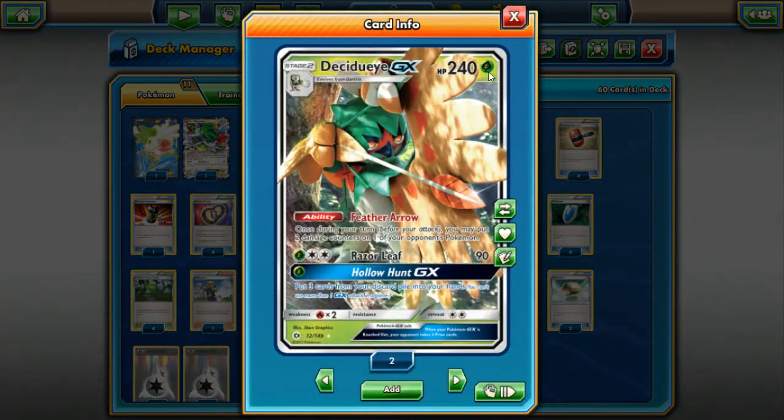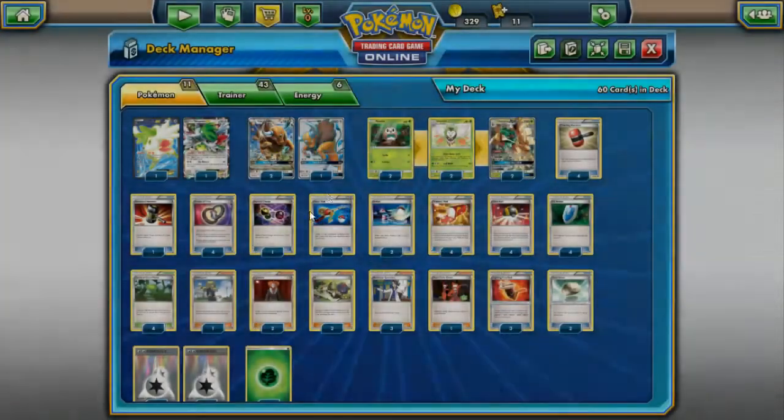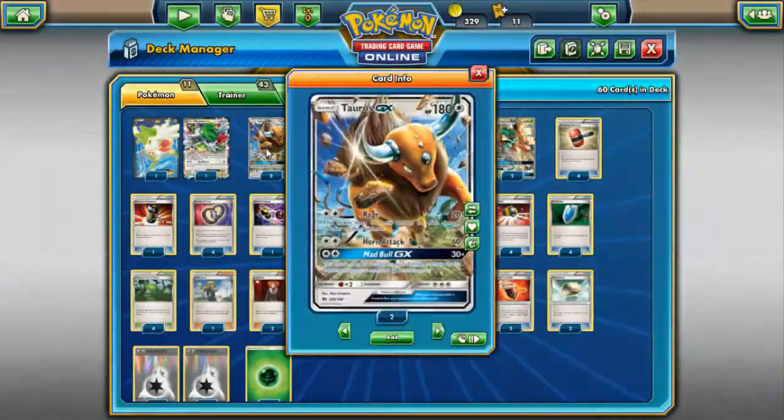We're pairing Tauros with Decidueye GX — 240 hit point Stage 2 Pokemon. The attack Razor Leaf for 90 is not what we're focused on. His GX attack, Hollow Hunt GX, puts three cards from your discard back into your hand — super powerful mid and late game. His ability, Feather Arrow, lets us once per turn put two damage counters on any one of our opponent's Pokemon. Super strong, especially adding up with the damage from Rage or Mad Bull.